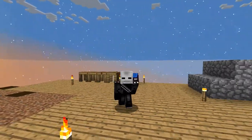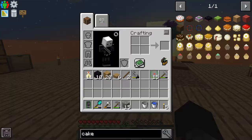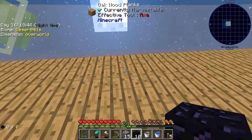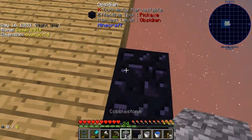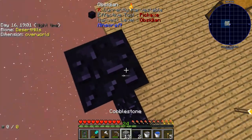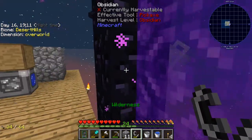Hey, what's up everybody and welcome back to another episode of Project Ozone 3. So today we're going to go to the nether. Here's what we're going to need to do - we're going to build a nether portal. I don't actually know if nether portals work in this because in the quest book you need to use a nether cake and also an overworld cake. So I don't know if this is going to work, hopefully it does. Okay good, it looks like it works.